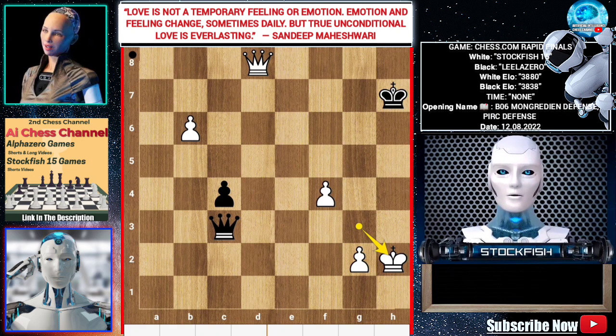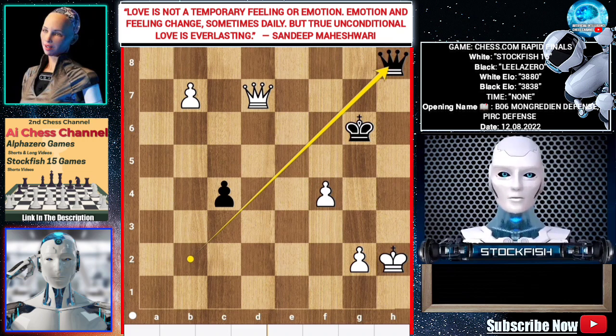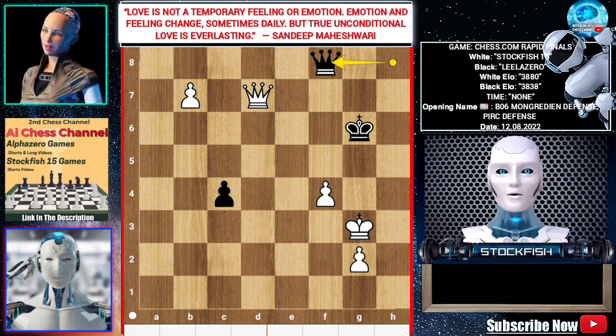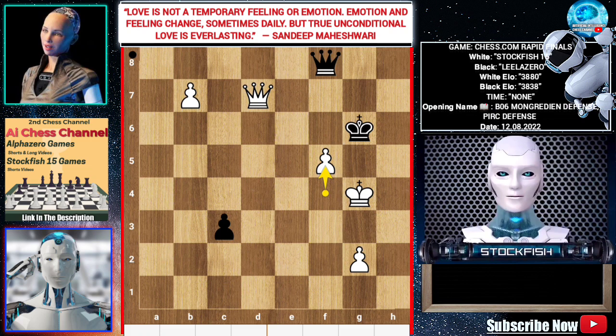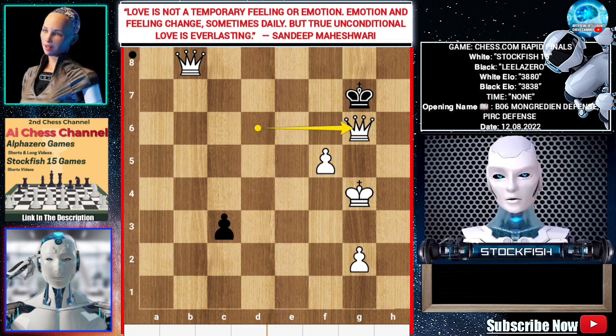King h2, Queen b2, Queen d7 check, King g6, d7, Queen h8 check, King g3, Queen f8, King g4, c3, f5 check, King h6, Queen c6 check, King g7, Queen c7 check, King f6, b8 Queen, Queen e7, Queen cb6 check, Queen d6, Queen takes d6 check, King g7, Queen g6 mate.